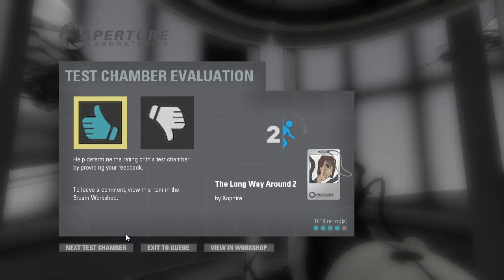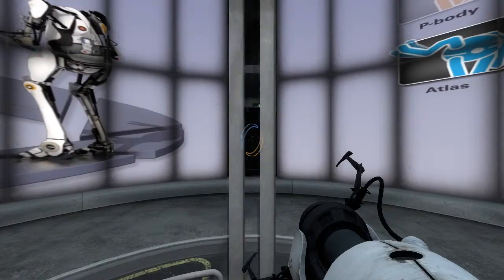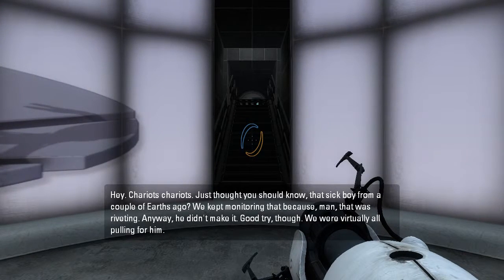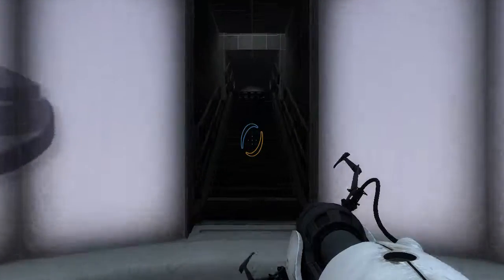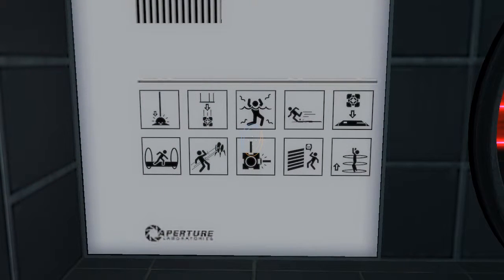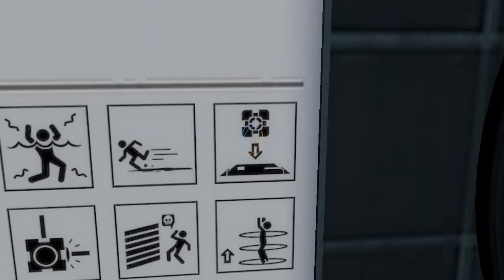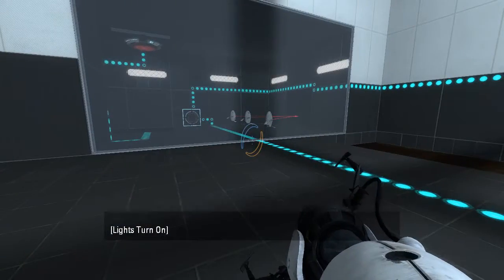How about we go ahead and do the next two as well? Let's do A Long Way Around three. They started abbreviating it. Turrets! Light bridges! Laser cubes! Deadly goo! Speed paint! What does that mean? Cubes on buttons, I guess. Ah, there's the turrets.